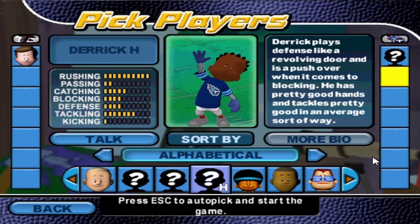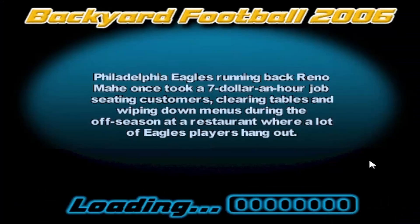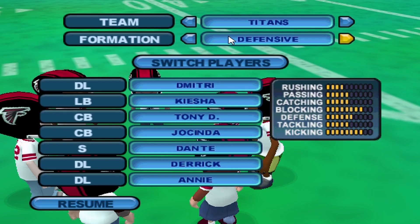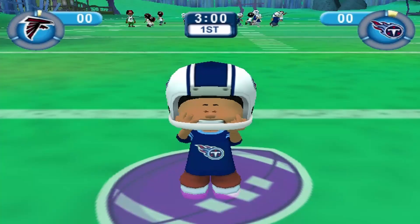So the Falcons pick Tom Brady. That's a little bit ironic. But I'm just going to skip forward because the players on the team don't matter, to be honest. It's all about Derrick Henry today. We're giving him the ball no matter what. Looking at this team, we actually have a pretty loaded team. We've got Del Vecchio at quarterback — he is the best quarterback in this game. Keisha Phillips at center, Dante, and Joe Cinda. We've got a pretty solid team. It's too bad we won't be able to use them at all. It's the Derrick Henry show.